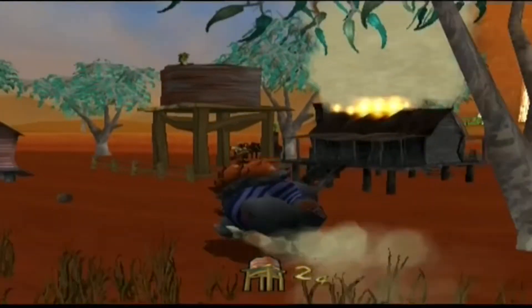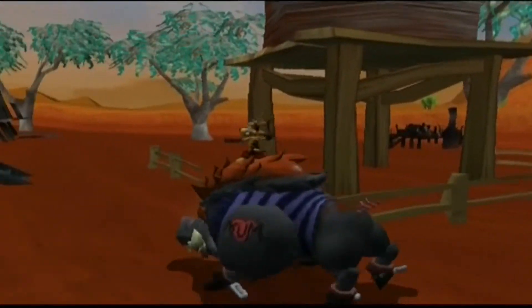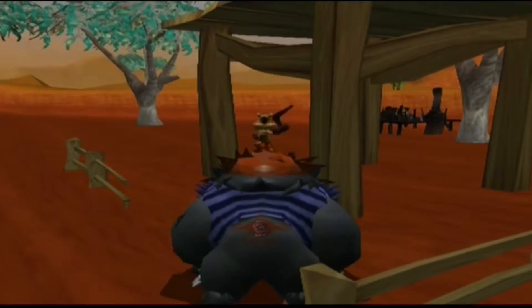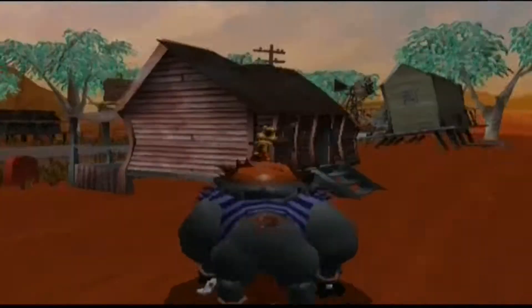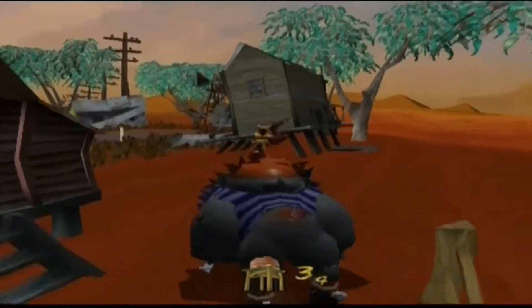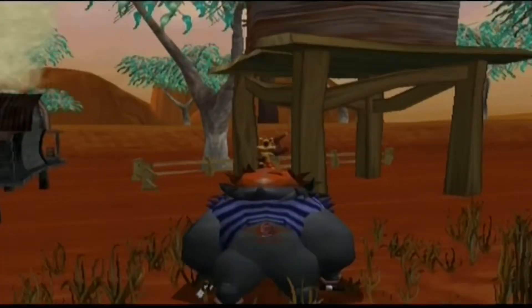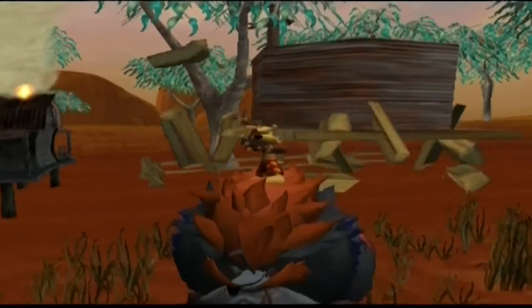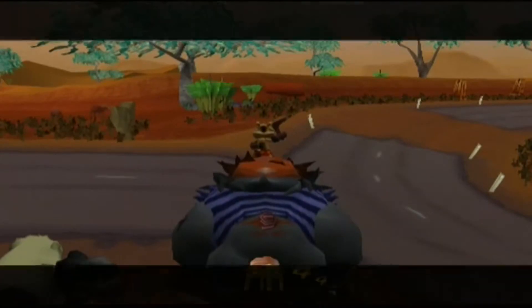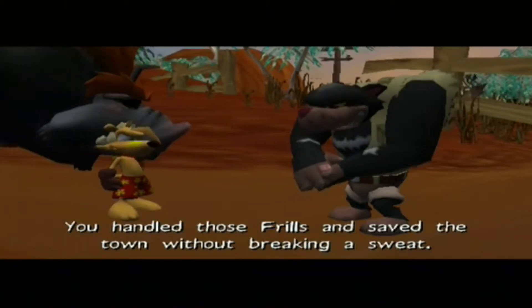These water towers must be really weak — the supports must be made out of really weak or rotten wood. These things just break so easily with a bit of rope. Really quite ridiculous. And here's the last water tower to be done. So let's get our reward, which is another Thunder Egg!